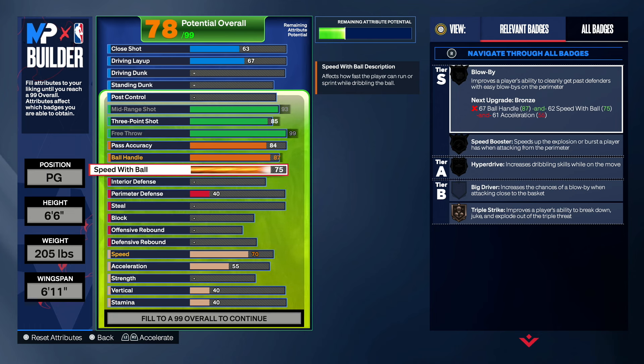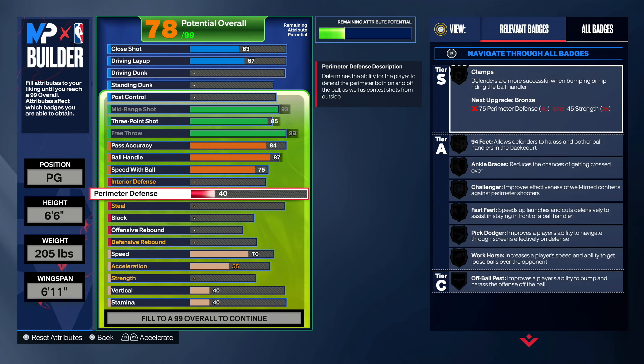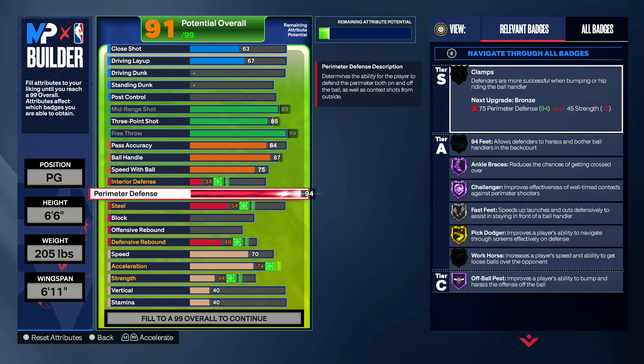For defense, perimeter defense: you guys want to have a 94 perimeter defense — yes, a 94 perimeter defense. With a 94 perimeter defense you will get clamps once you upgrade physicals. We get ankle braces on hall of fame, challenger on hall of fame which is good for contests, fast twitch on silver, pick dodger on gold, and off-ball pest on hall of fame. Once we upgrade our physicals we will have the other badges as well.